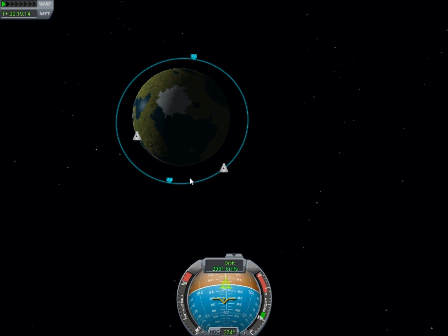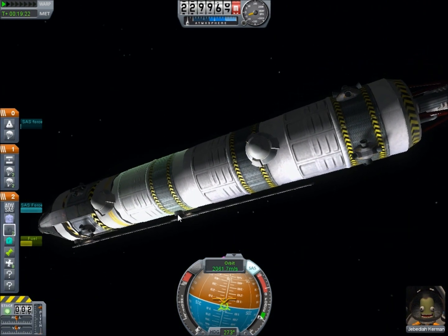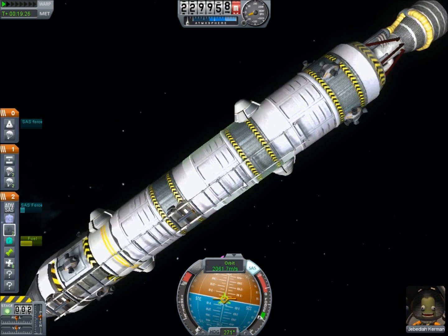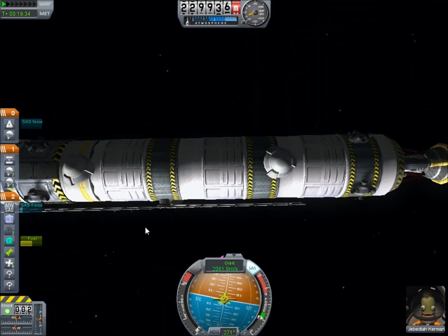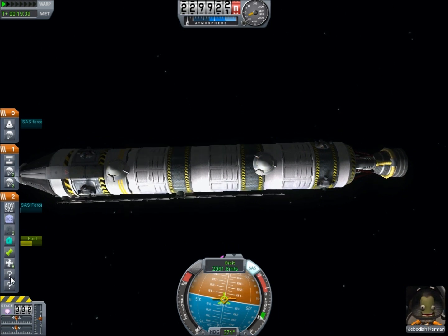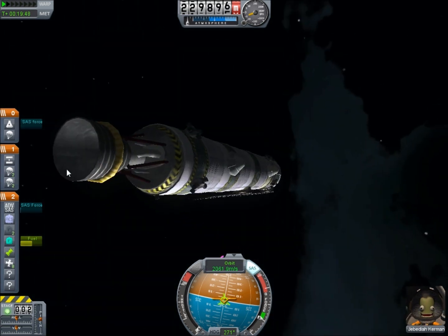The ladders are easy enough to work, everything's easy enough to work. All you do is right-click — it appears that once they're extended you can't bring them back down or back up. That's a bit of a small issue, because I can't right-click on them again to retract them. Oh well, small issue, no biggie.